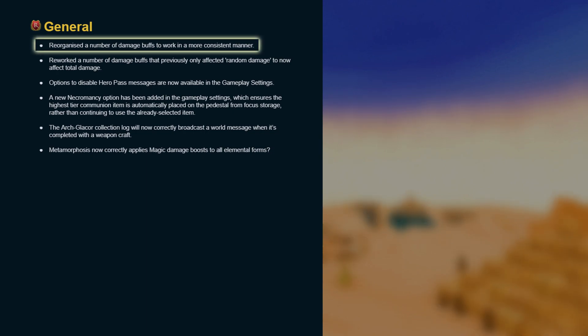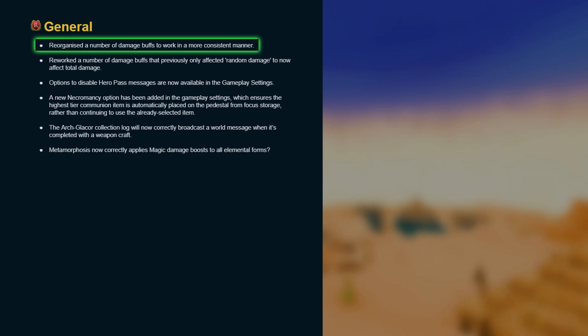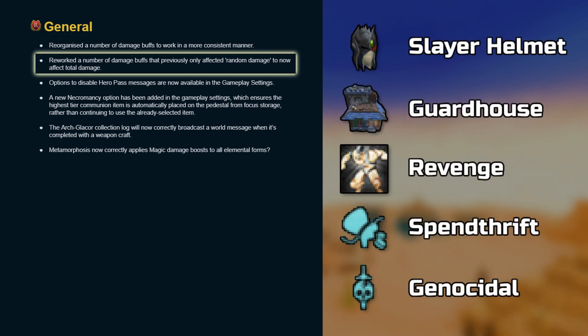A number of damage buffs have been re-organized to work in a more consistent manner. The description suggests it's separate from the random damage changes, but the specific details aren't fully clear. I'll be keeping a close eye on PVME to see what this means. A number of damage buffs that previously only affected random damage have been reworked to now affect total damage.